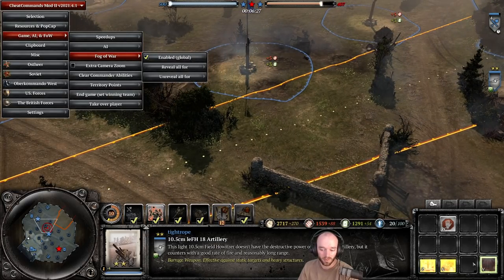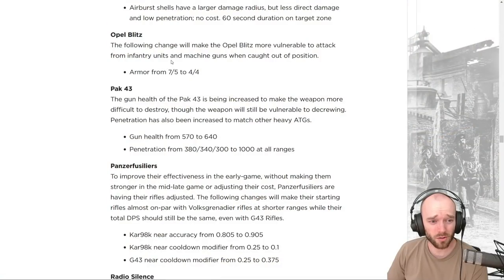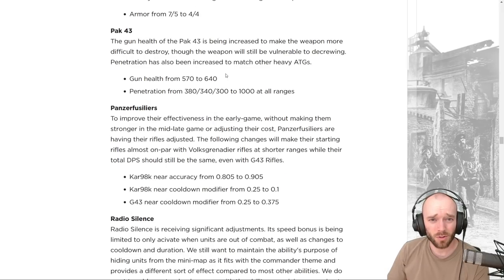The Opel Blitz in Firestorm is receiving armor reductions to make it more vulnerable to infantry and machine guns when caught out of position — a reduction of three on the front and one on the rear. Personally this doesn't feel entirely necessary, but alright.